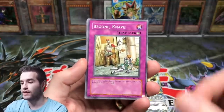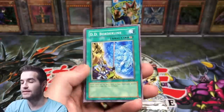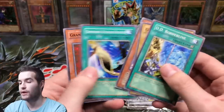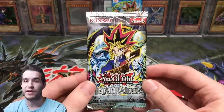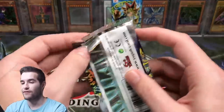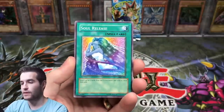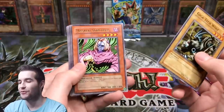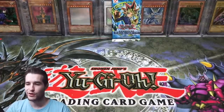Witch Doctor of Chaos. Be gone, Knave. Chaos Sorcerer — nice. DD Borderline Capsule — that's a good one. Pretty good common and rare there. Grenadora. Finally, we have a Metal Raiders pack before we get into the big boy, the main event of the video. Dragon Piper. Soul Release. Castle of Dark Illusions. Gigatech Wolf. Larva Moth — not even Cocoon of Evolution. So we are struggling right now.